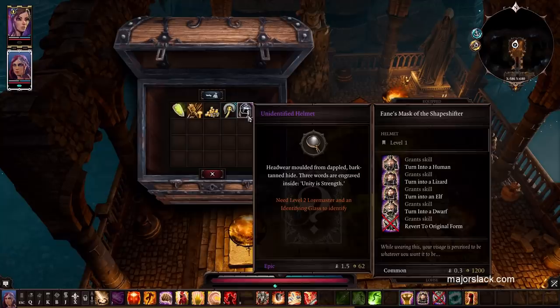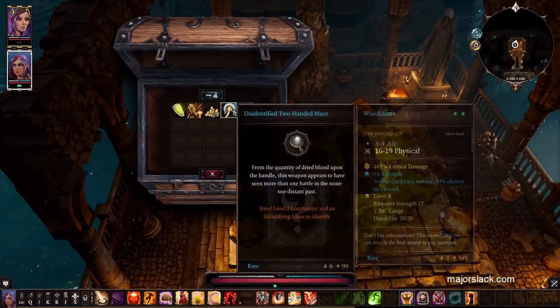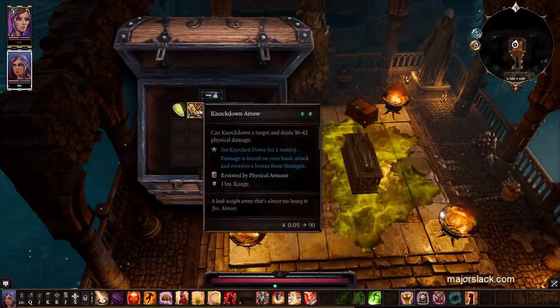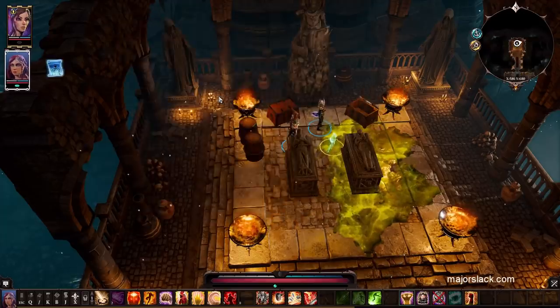Oh my gosh, here we go — here's the big money! A helmet with plus one to summoning and the Peace of Mind skill — oh my gosh, this is fantastic! It would be perfect for Sabeel. Can't use this, but what is it? The Pulverizer — plus two to strength. Maybe you want to check this chest first; you might get some piece of gear that will help you in the strength department. Also a knockdown arrow, venom rune, oil flask, and an armor frost scroll.